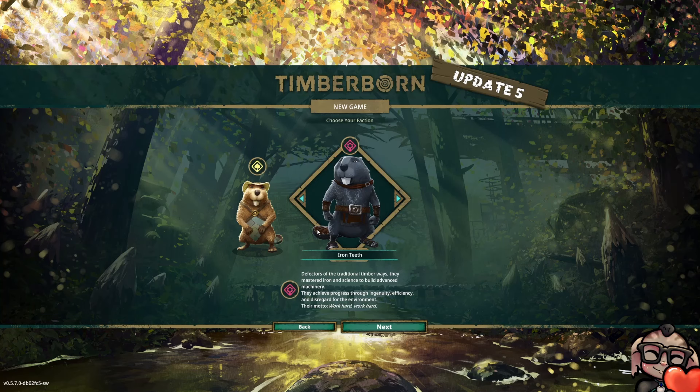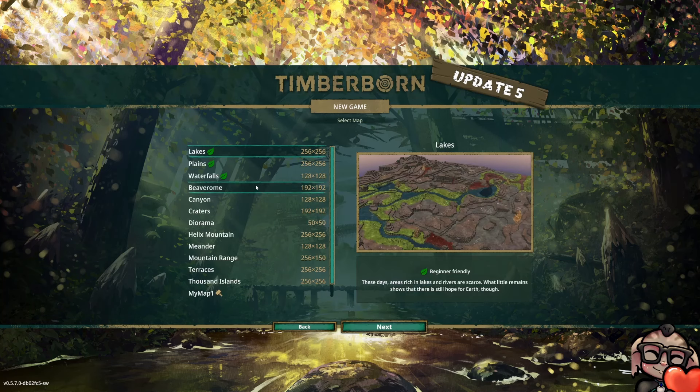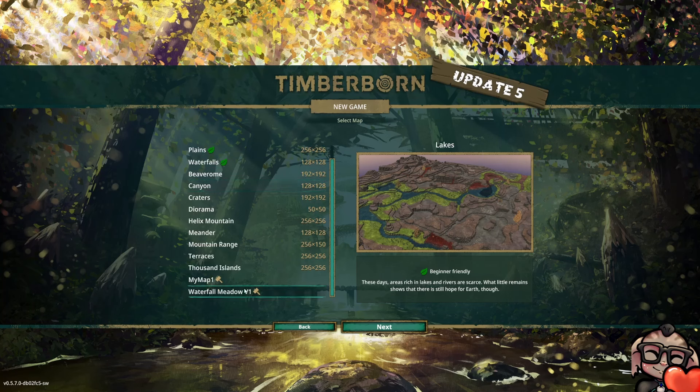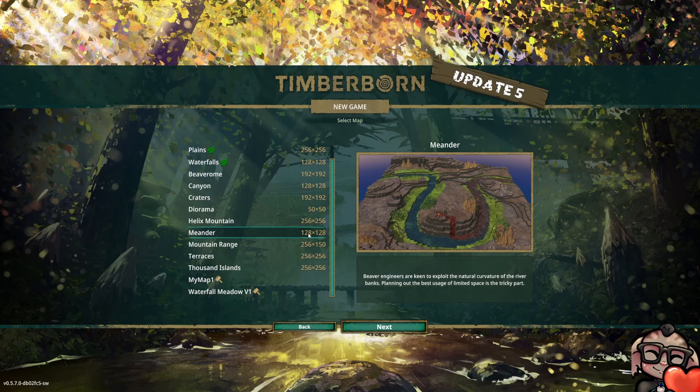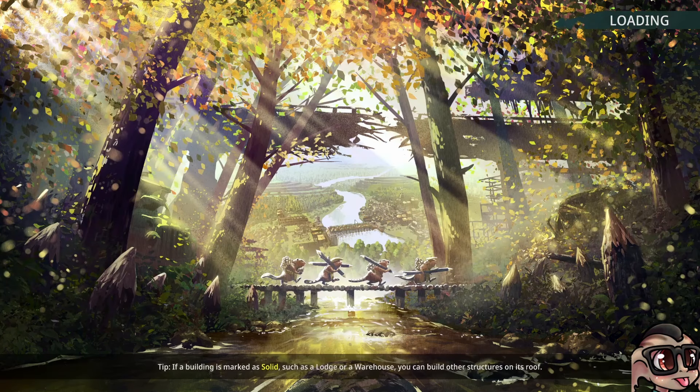The Iron Teeth are relatively nice now with some of the changes that happened bringing in bad water, but we are going to stick with our favorite Folk Tales. We've got a couple of beginner-friendly maps here, but I don't think we want any of those. I want to play Meander — this is the map we're going to play this series on. It has a bad water source in the middle, which is a new feature in this update, and then a normal water source at the end of the river. We're just going to play normal difficulty. We want to have fun; we don't want it to be too hard. Let's get into it.